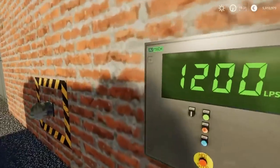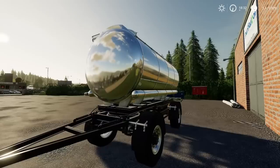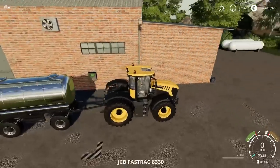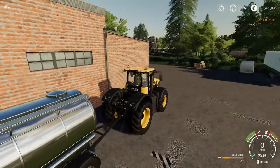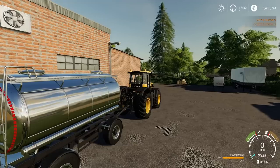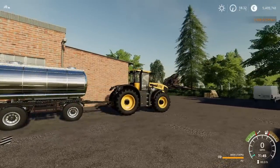To get things out of any of these, you have to turn the pump on — it turns off automatically, but it needs to be turned on. For the air, fuel, and all those things around the map, you need to be using Jim's modded trailers — I'll show you those in just a second. If I press it now, I can get my air from here. There we go — we're now filling up with air.